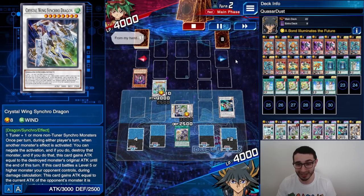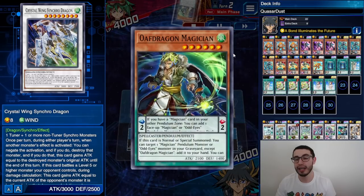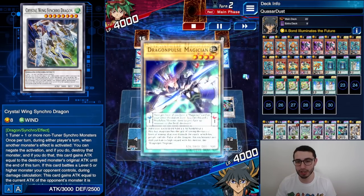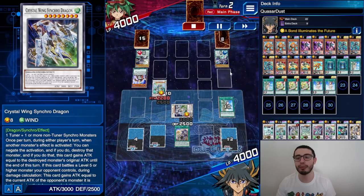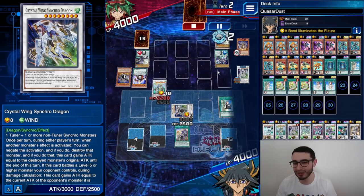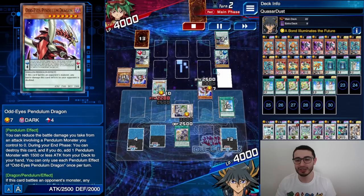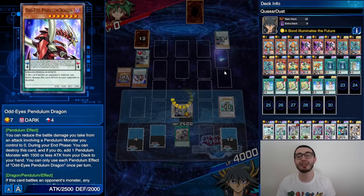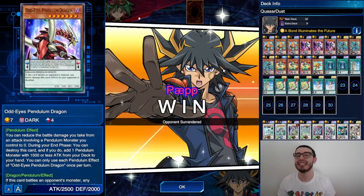Opponent activates Sky Blaster's effect — negate it with Crystal Wing. Toggle on immediately. Then use Formula Synchron's effect to Accel Synchro into Stardust Warrior. Now we have Stardust Warrior's negation of special summons, Synchro Chase triggers bringing Crystal Wing back, and Crystal Wing's effect can be used again. Opponent has Pendulum Call, Raging Pendulum, Dragon Pulse Magician, Dragon Pin Magician — tries to pop Crystal Wing with a magician effect, we have Lance to protect. Opponent pendulum summons multiple monsters; Stardust Warrior negates everything, sending them to the graveyard. In end phase, Stardust Warrior comes back. That's how insane and consistent this turn-one board is.